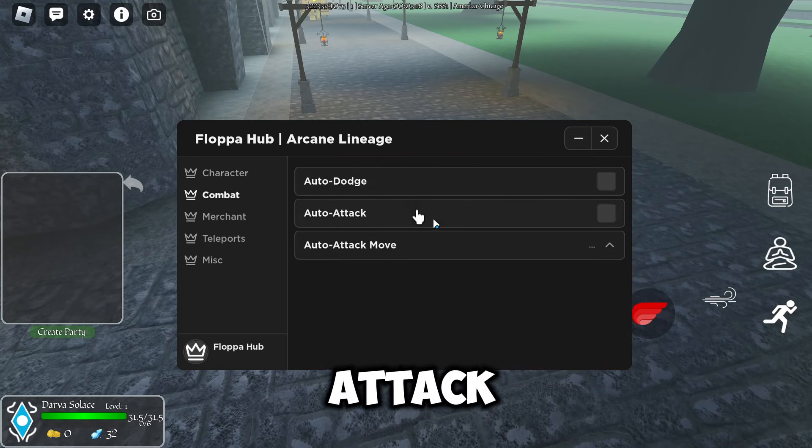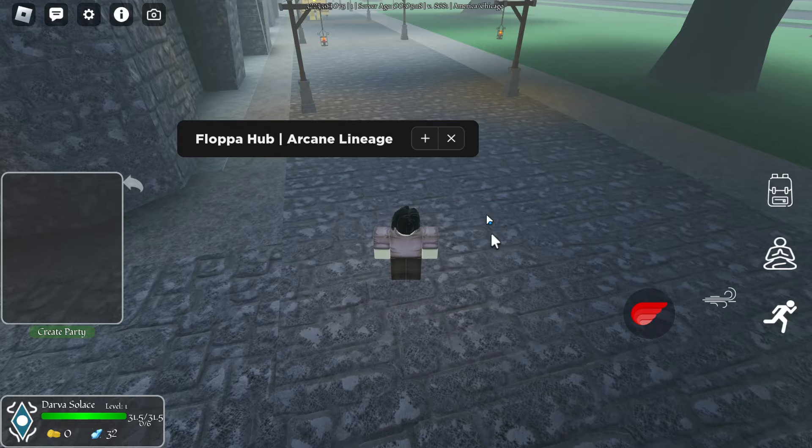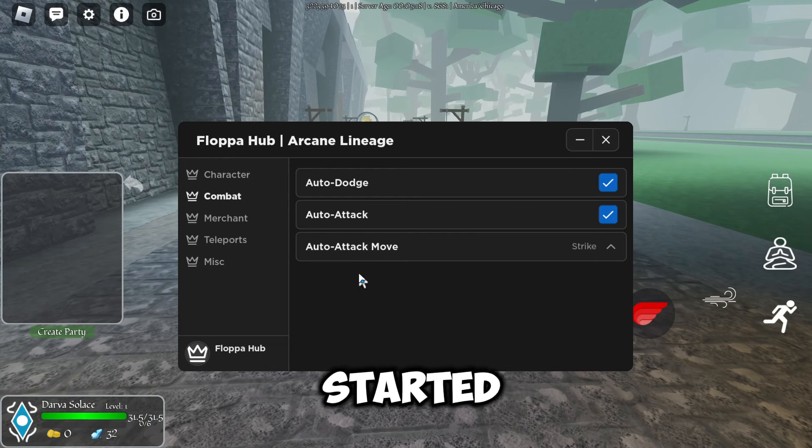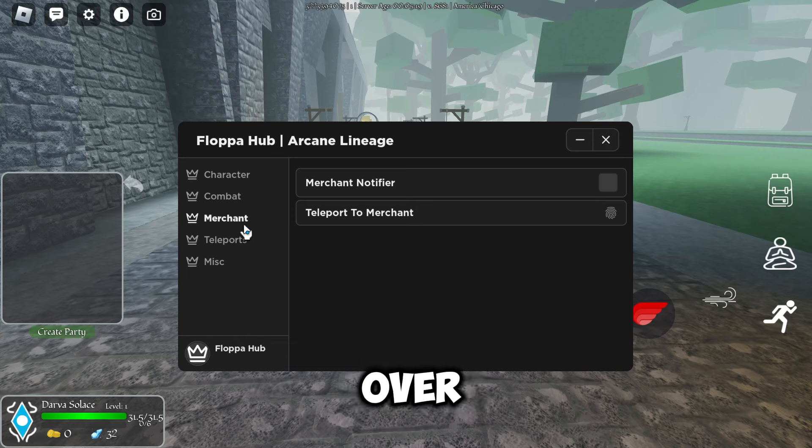In the combat tab we've got auto dodge, auto attack, and auto attack moves — we've got strike and dodge. I've just started this game and don't know too much about it, so I'm not going to be fighting anything, just going over the options.